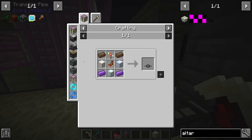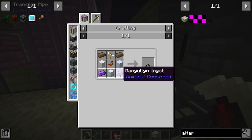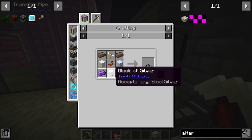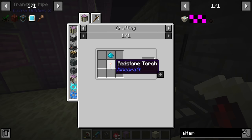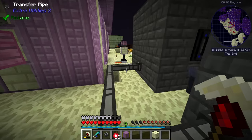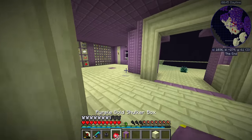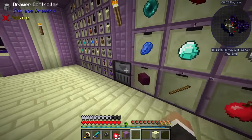The summoning altar is a little pricey. It requires two solarium ingots — made in the alloy smelter with soul sand and gold. We need two manyullyn, which is an alloy of cobalt and ardite — both ores found in the nether. We also need a block of silver, a block of quartz, and a block of certus quartz. The animated torch is a redstone torch plus mana powder. And the voodoo puppet needs two clay, one leather, one string, one dead bush, and four grave dust.